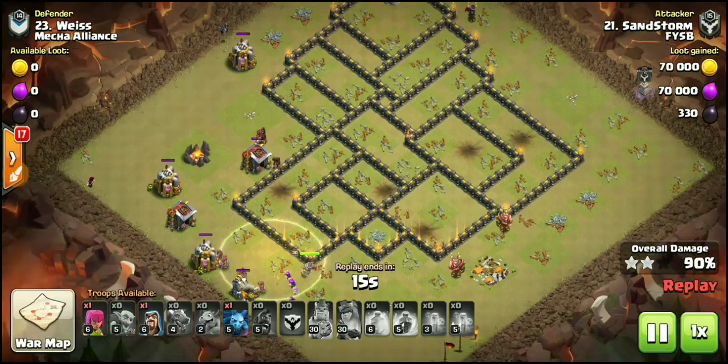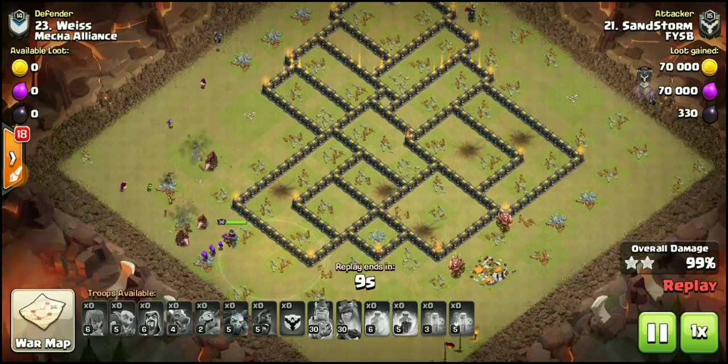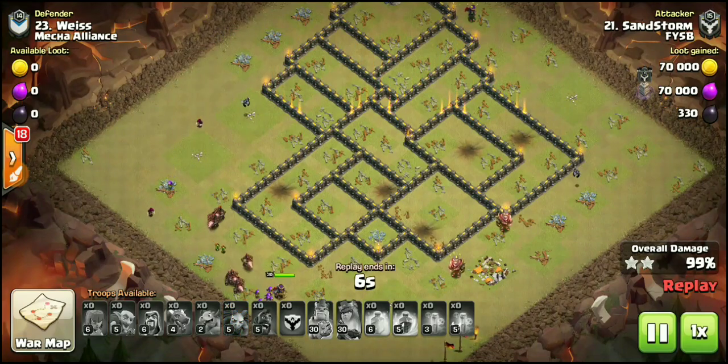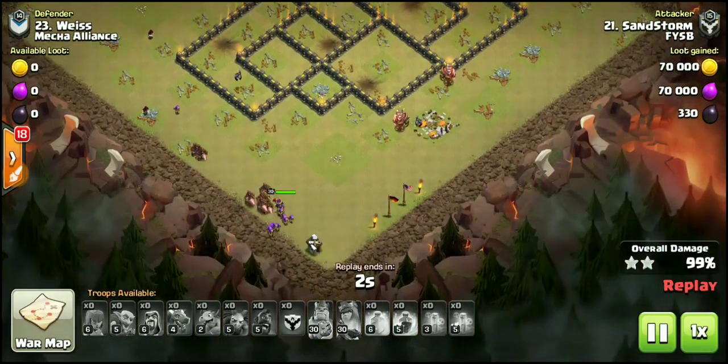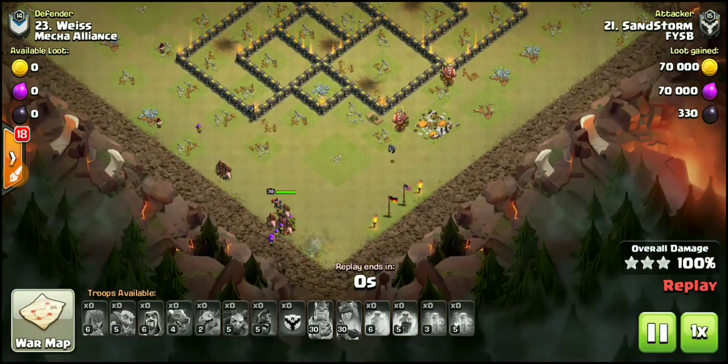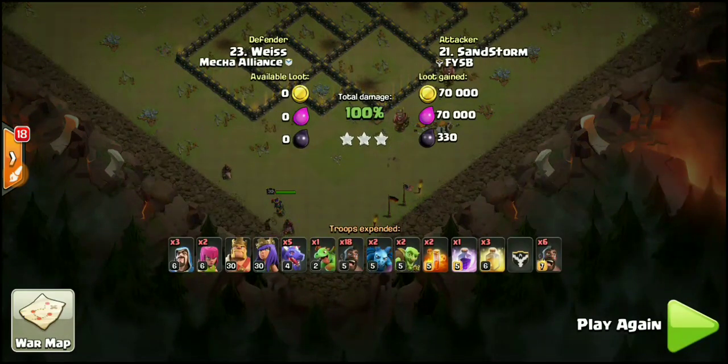This was kind of a heal spell just in case — pretty much swagged it. He probably thought maybe there's a giant bomb right there. Swagged the queen ability too. Dragons almost survived until the very end of the raid. Just like on any hog attack, you always want to make sure you have plenty of cleanup — pack a couple wizards, a couple goblins, archers for the huts. He forgot the one at 6 o'clock, but he had well over a minute to clean up the base.